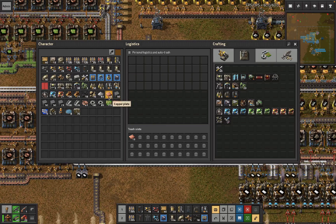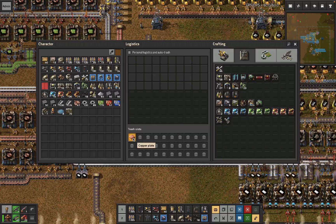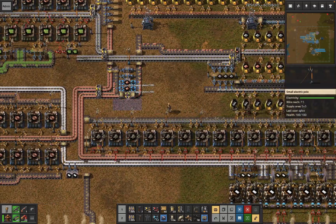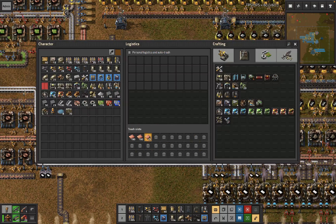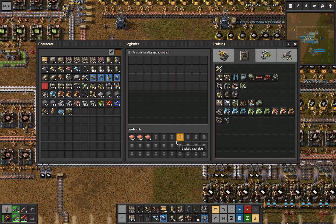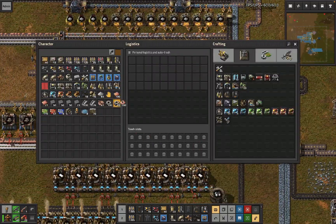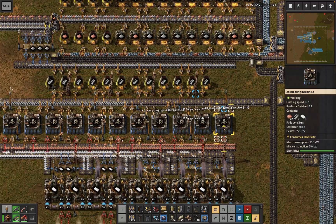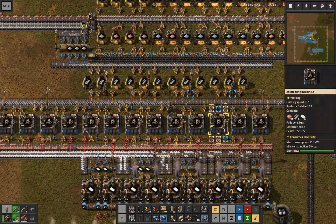We're also getting value from putting specifically copper — and sometimes iron — in the trash slots, which means just grabbing a bunch of copper early on and stashing it there. These slots are available because wave defense unlocks all of the technology. This means that when we are building the low-density structure, we're in a better place to hand-feed a bunch of the stuff and kick it off immediately and get it running faster.